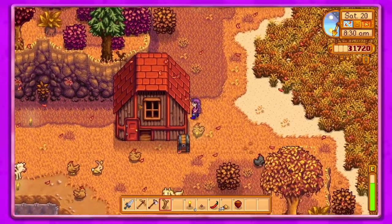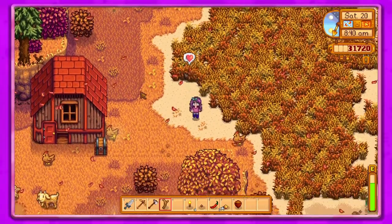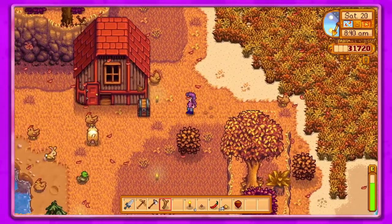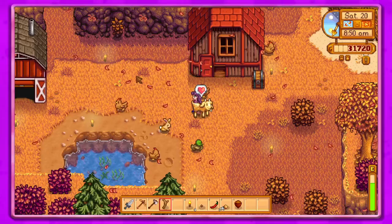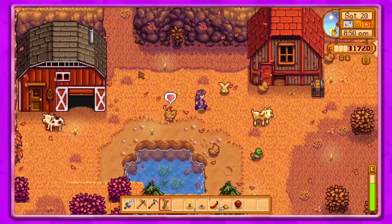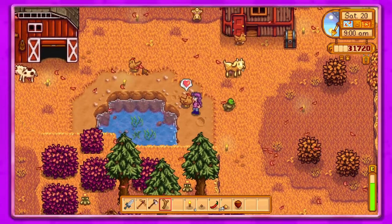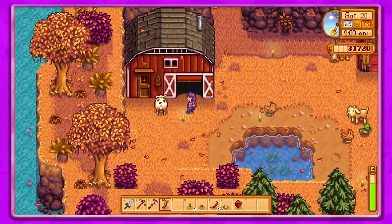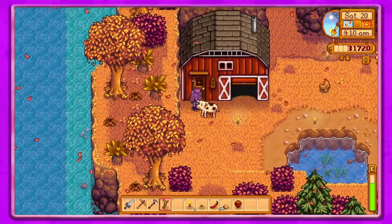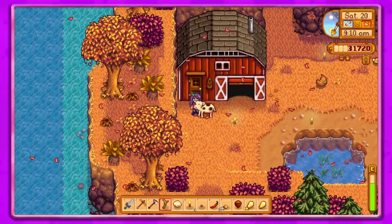Let's go check on the animals real quick and then we'll go back up through the farm. Look at our boy chicken — it's all grown up! I really should put a fence on this place, but they probably like being able to just roam around. They don't trample crops or anything. Let's make sure I get everybody clicked on.